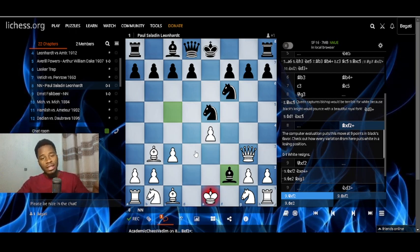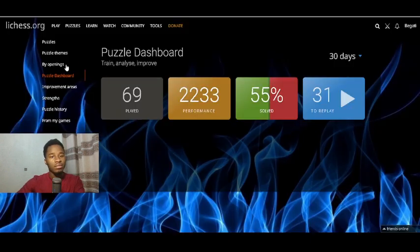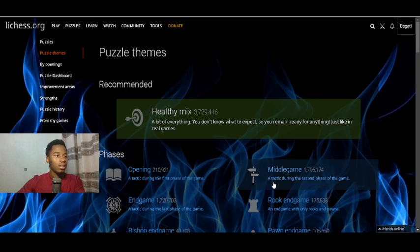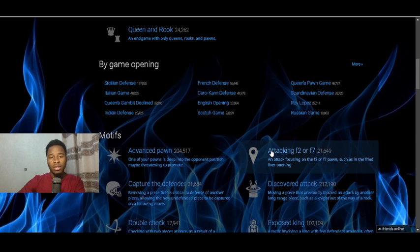I'm going to stop here and leave the other games — I'll drop the link in the description so you can follow along. If you want to solve more puzzles on the f7 and f2 pawns, go to the puzzle dashboard and click on puzzle themes.